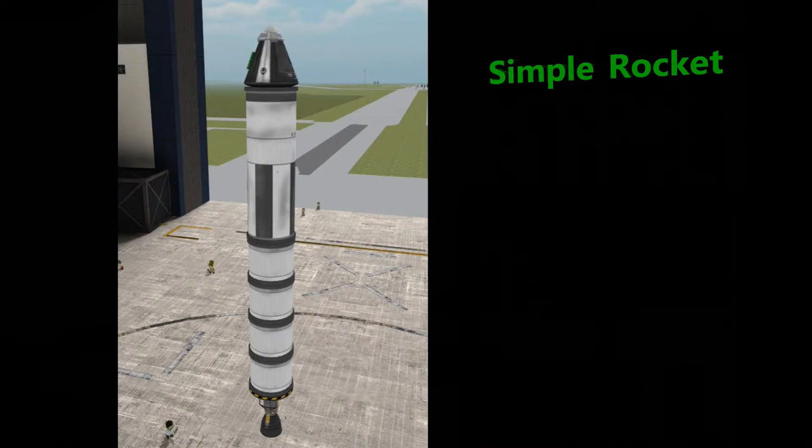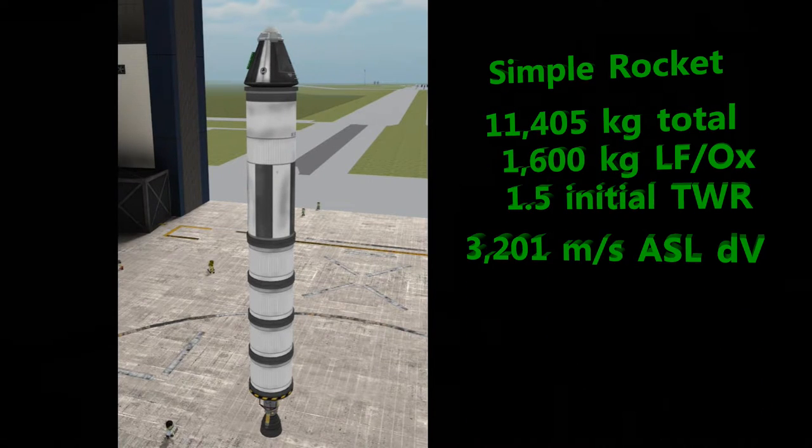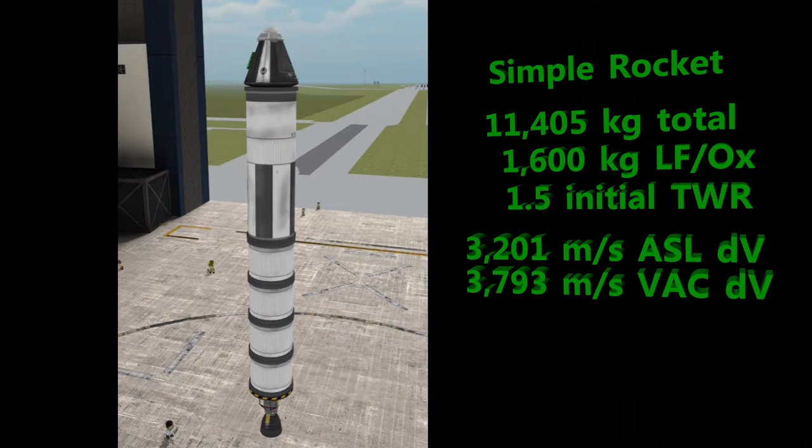We're going to start with a simple rocket, which is a simple stack of fuel pods and a single engine. It gives us an initial thrust-to-weight ratio of 1.5, and the second value we're going to keep an eye on is the delta-v — that's an assessment of how far the fuel will get us using these engines. ASL is the atmospheric value, VAC is the vacuum value.